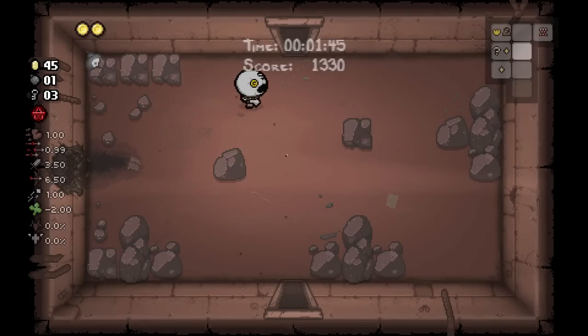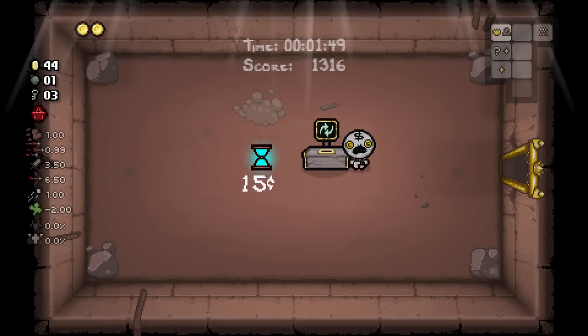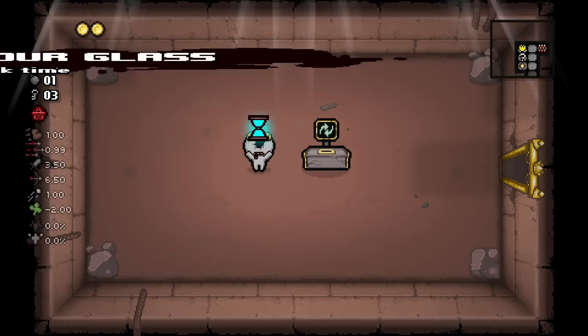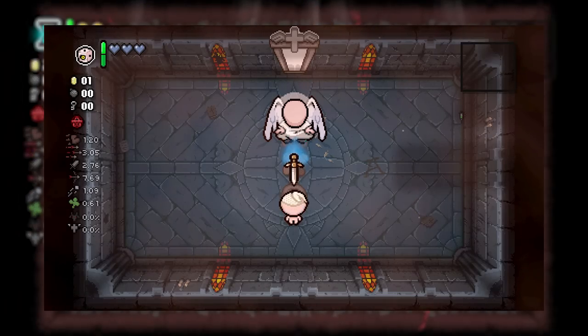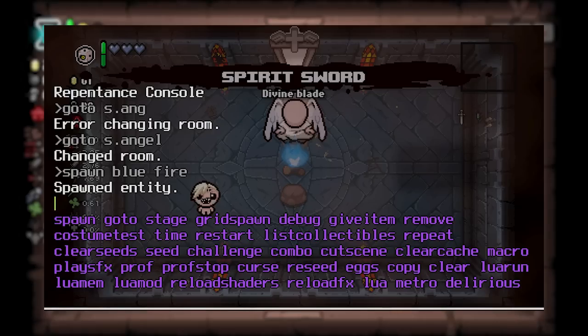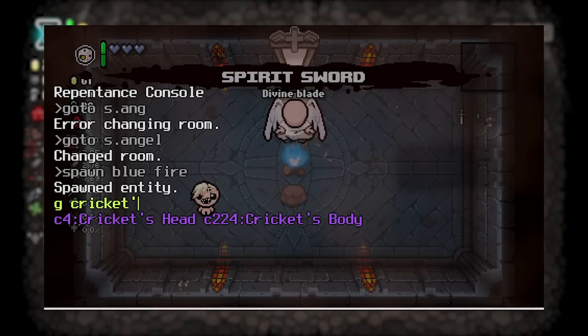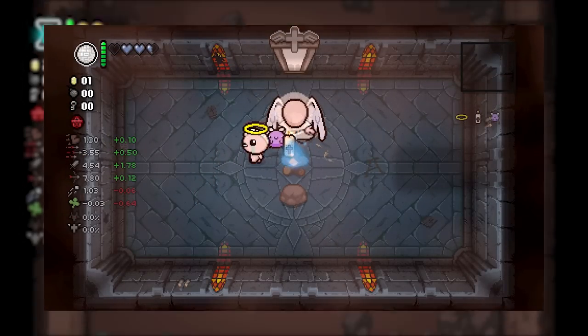A glitch, perhaps? Well, unlikely. Pay even closer attention. What item did he pick up before Dog Food? Star of Bethlehem, which is from an angel room pool. When you use the console to give yourself an item, it copies the pool you last took it from. Meaning, if you take an item from an angel pool room, then give yourself an item and then re-roll it, it'll re-roll into an angel room item.